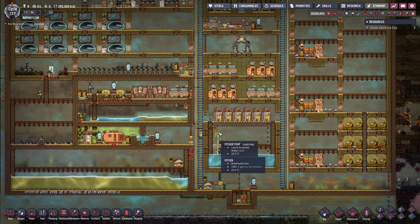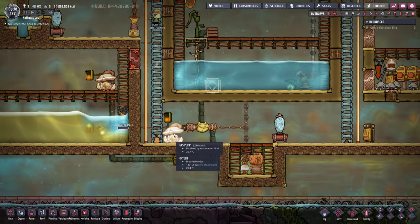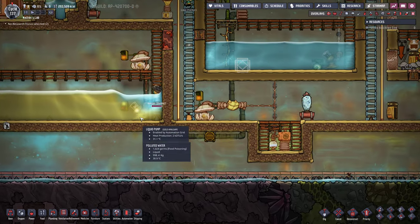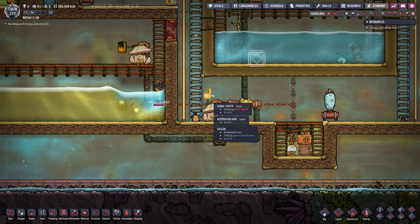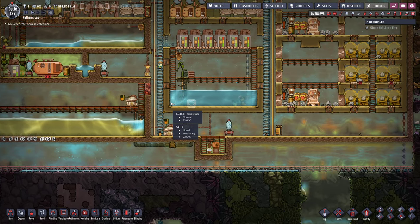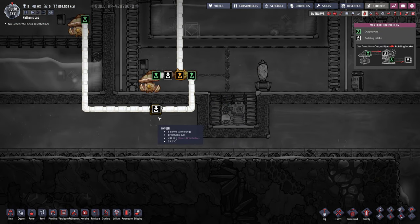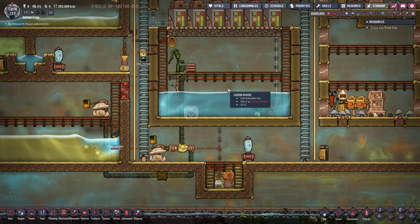In between the episodes I did a couple of things I want to inform you about. First and foremost I installed a gas pump in the bottom of my base as well as the waste room at the bottom. I also installed a pump and served each with its own individual signal switch so we can turn these on and off as we need in order to slowly get rid of the gases and liquids we don't want. For that purpose I also installed a gas filter in order to expel everything that is not oxygen — the oxygen is just going back straight into the base.